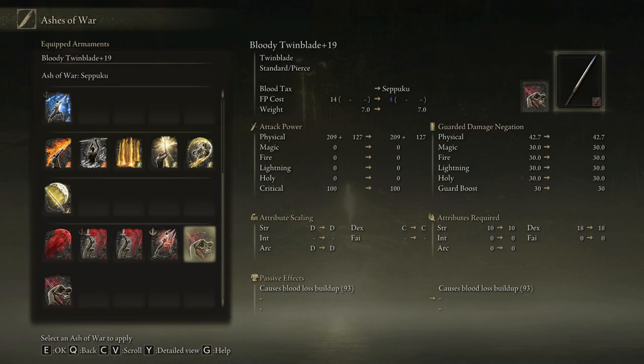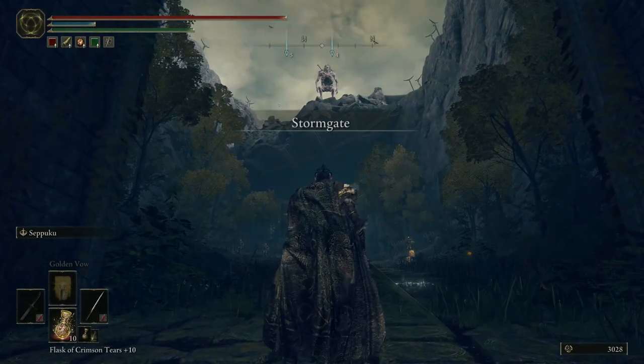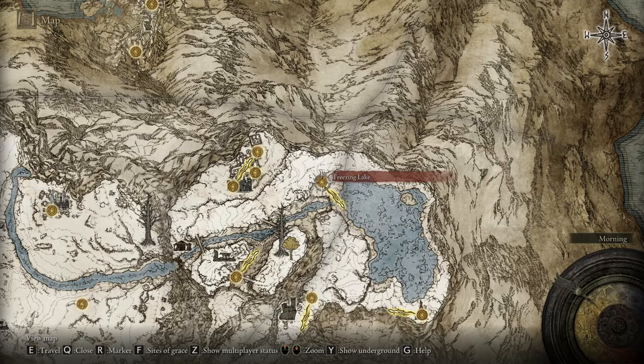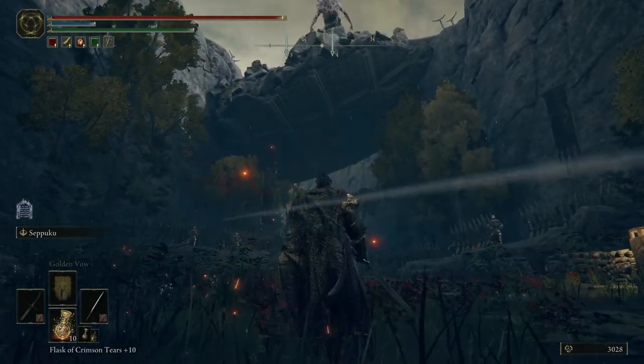Finally, the last one on the list is called Seppuku. I'm going to hit this enemy without Seppuku active and then try it with Seppuku up to see what the damage difference is. You find this ash of war at the Freezing Lake — spawn and run southeast, there'll be a big tree there and you'll see footprints going around it. It's an invisible scarab, so just swing until you hit it. It only takes one hit to kill but it moves quickly.